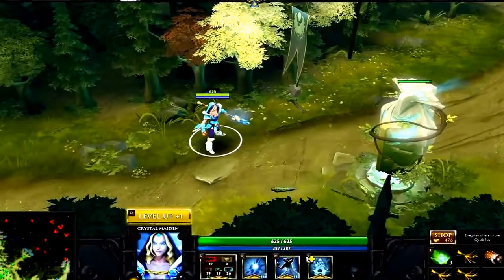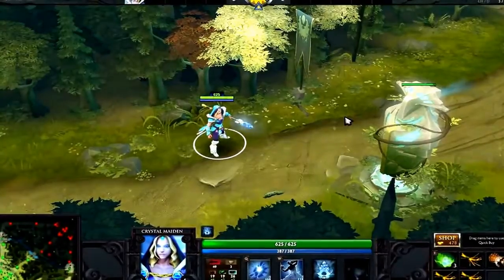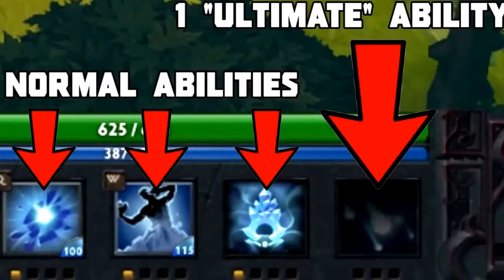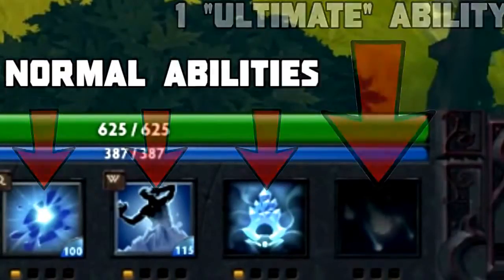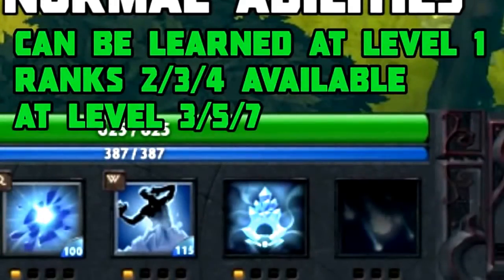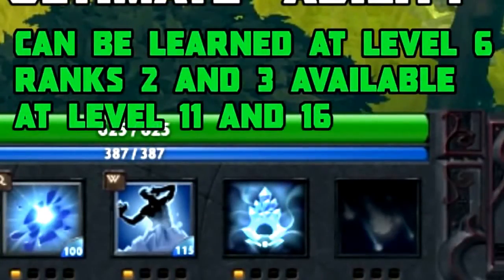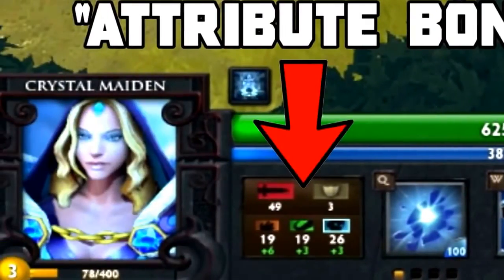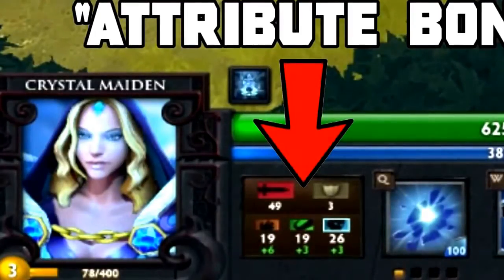Skill points can be spent towards learning new abilities or improving ones you already have. Each hero has four abilities: three normal ones with four ranks, and one ultimate ability with three ranks. Normal skills can be learned at level 1, and can be improved at levels 3, 5, and 7. Ultimate abilities can only be learned at level 6, and only improved at levels 11 and 16. If you cannot or simply don't want to improve any abilities but still have skill points, you can spend them on attribute bonus, which simply makes your hero passively stronger.